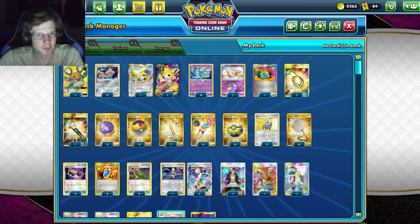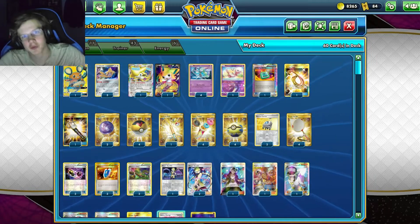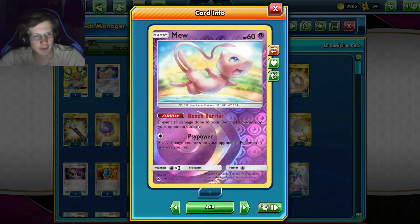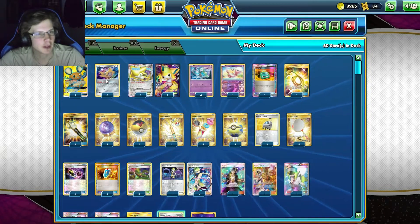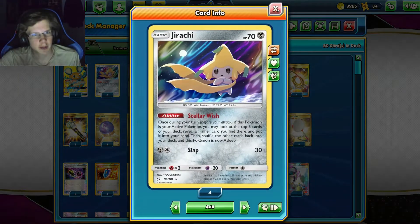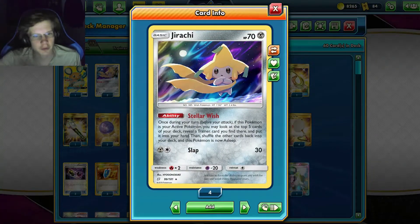This is going to be the only guy we're attacking on — Meloetta, 90 HP. The deck does not have a lot of health, which is why we're playing Bench Protection. Can't do anything about damage counters, but for stuff like Urshifu and Inteleon, we can prevent damage done to the bench. Along with Meloettas, we want to get use out of Jirachi just for the extra trainer draw — look at the top 5 cards of deck, pick a trainer.